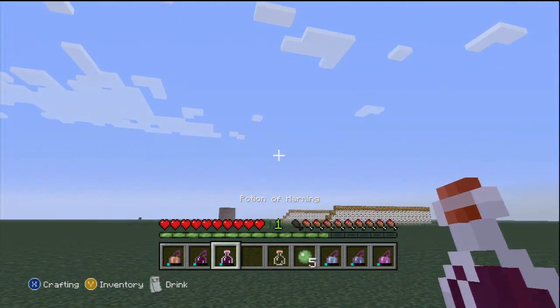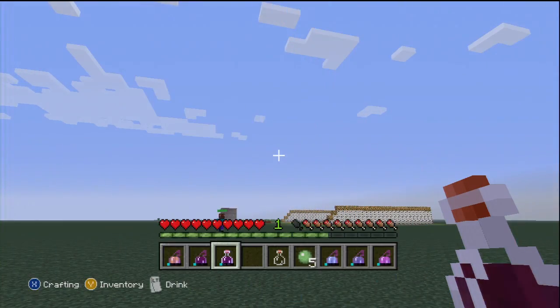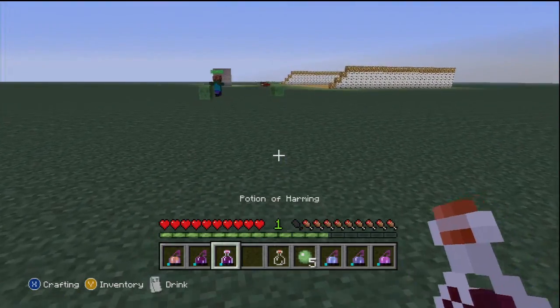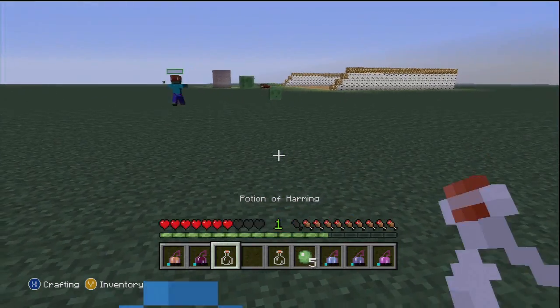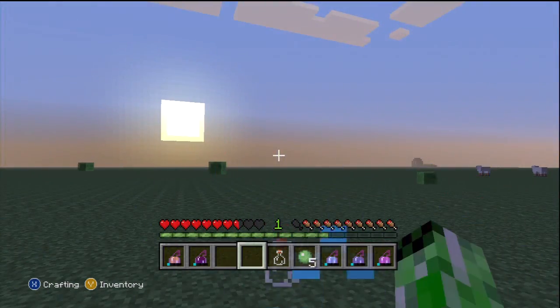And then we have the Potion of Harming. I'm going to have to drink this — instantly reduces the effective player's health. Boom — three hearts lost. So if it was at level three or level four, it would probably kill me.